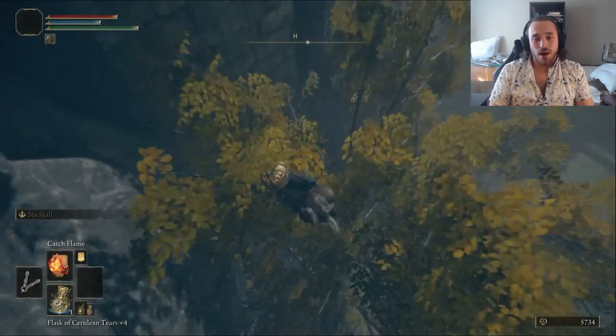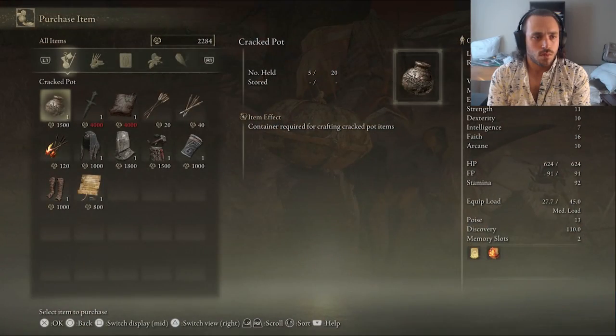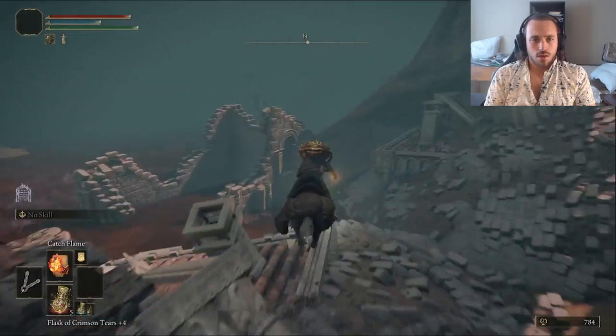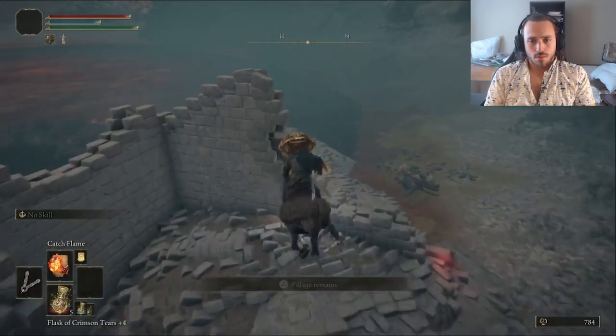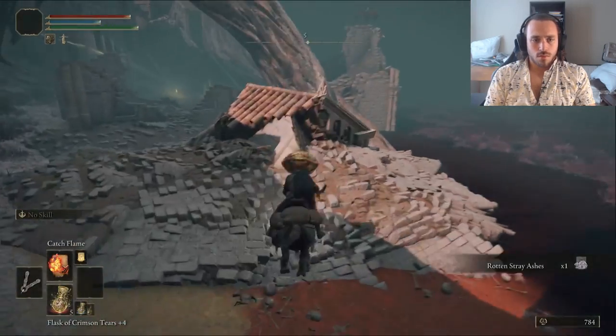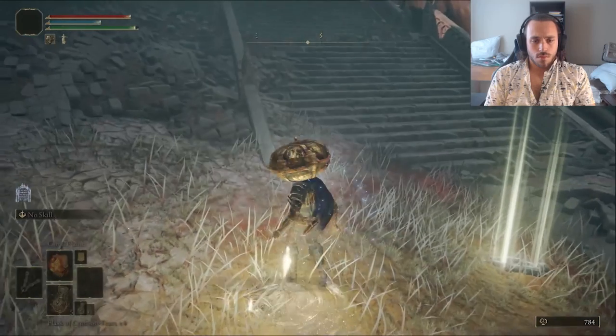I died falling off a cliff on the way to Caelid. Just wasn't paying attention. But there we can buy another pumpkin to make a bomb with, and more importantly, head into the Aeonian Swamp for the Rotten Stray Ashes of War. This is a single ghost dog whose skin has all rotted off. He's so ugly — I love that. But pets are expensive; apparently they're expected to pay pet rent. Let's go get paid.